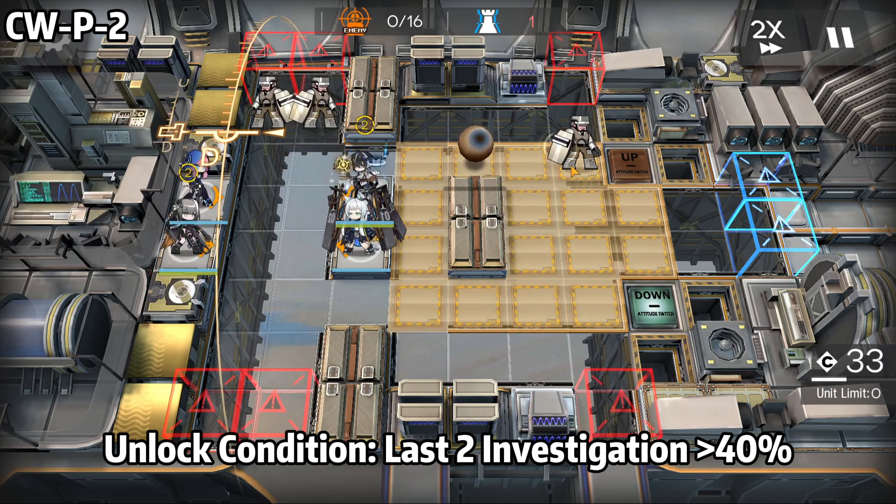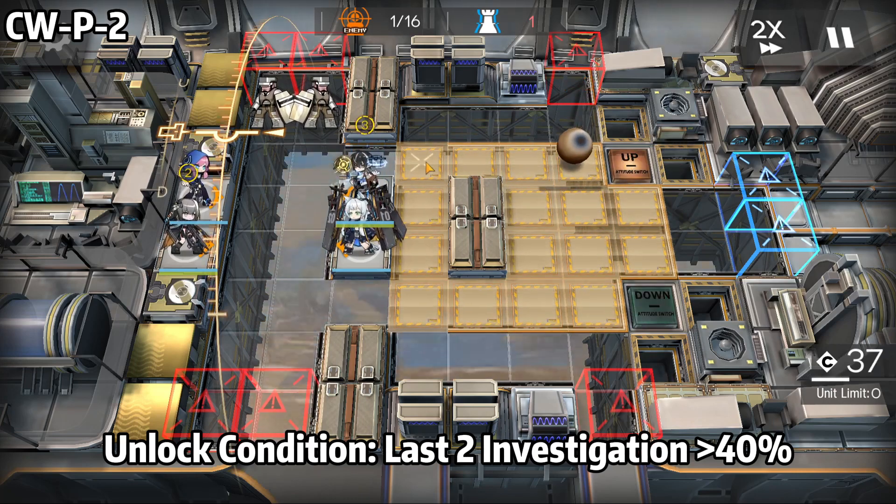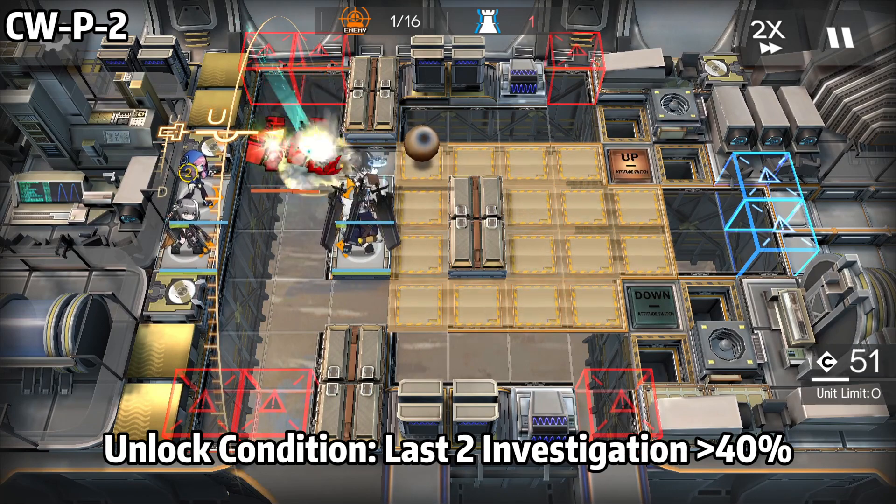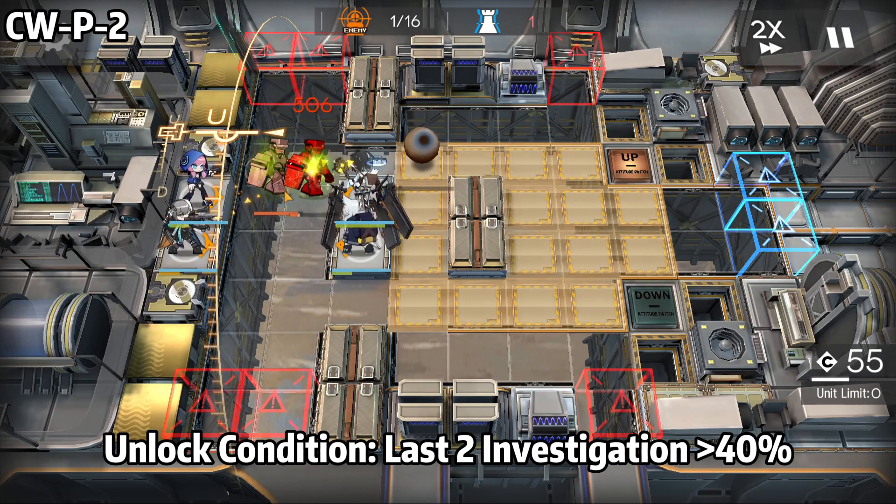Press the ball here. You can use this ball to block the path of the enemy. Just remember this and the stage is going to be very easy. You can use this ball to block the path of the enemy.